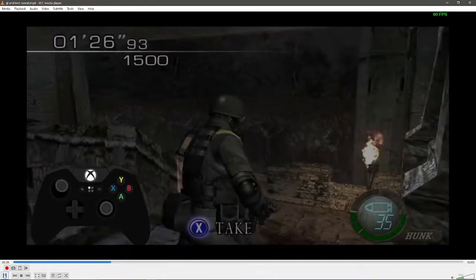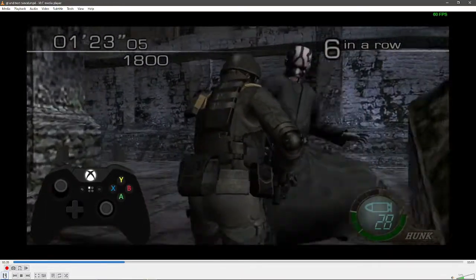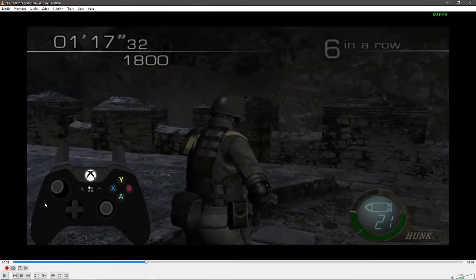That's a little bit faster, especially those two. You can see the inputs I do: basically run up to an item, hit X, then A, then X. I push my thumb over to A and then back to X. You can do it that way.